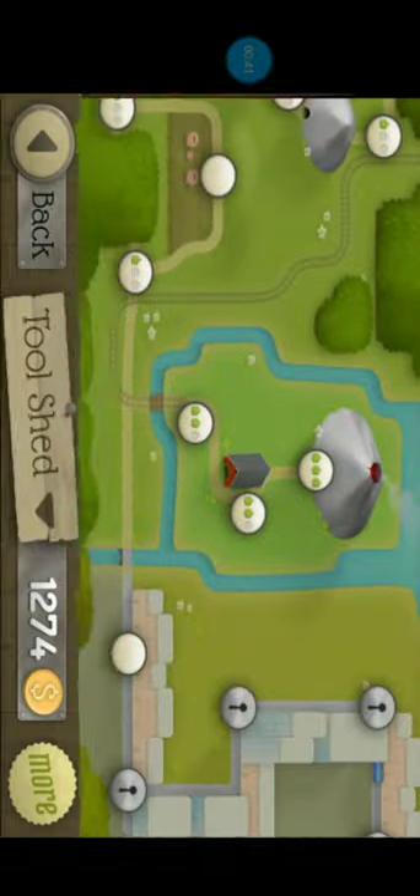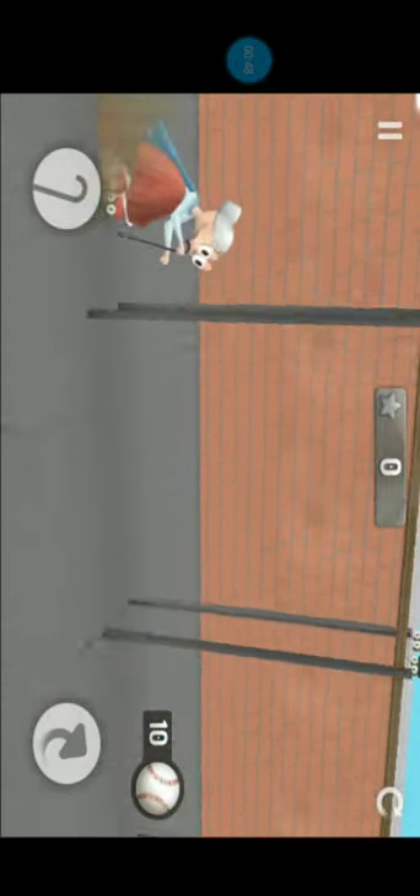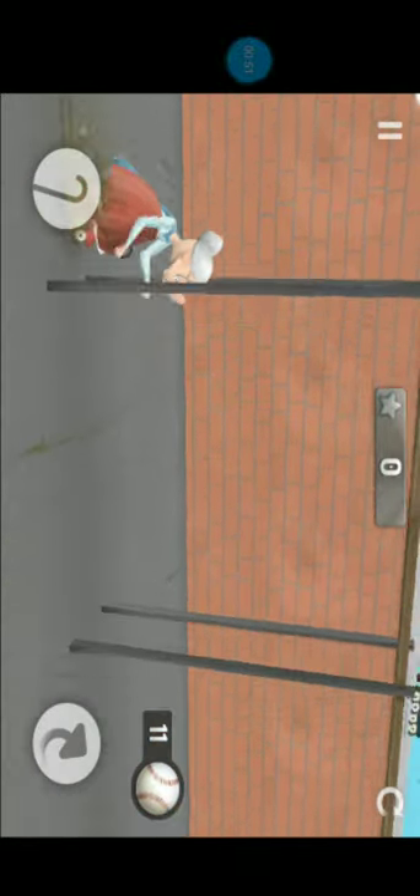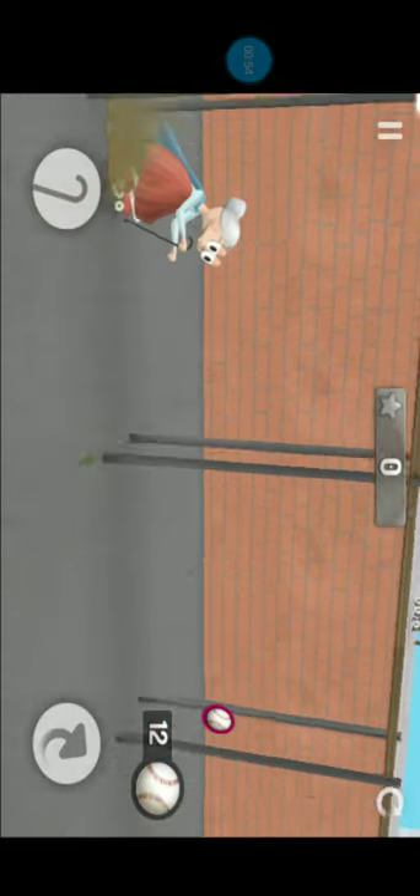First, you gotta get in the game. Then you gotta get into pitching practice. Once you get this baseball, you just press the restart button. And then you keep just doing this.